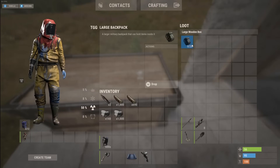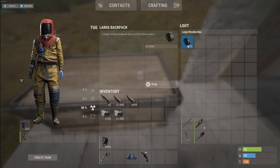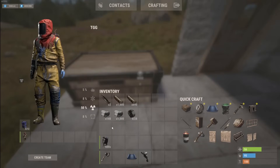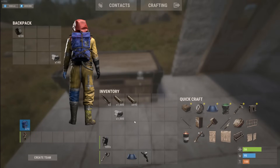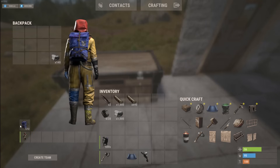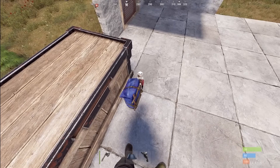Then we have the military grade or large backpack. This can be found in military grade boxes or anything with military loot, and it has 28 slots. If you have a backpack with something in it and switch it out, you can put an empty backpack into a backpack, but you can't put a full backpack into a backpack. So if you want to take a full backpack off, you can't — all you can do is drop it.